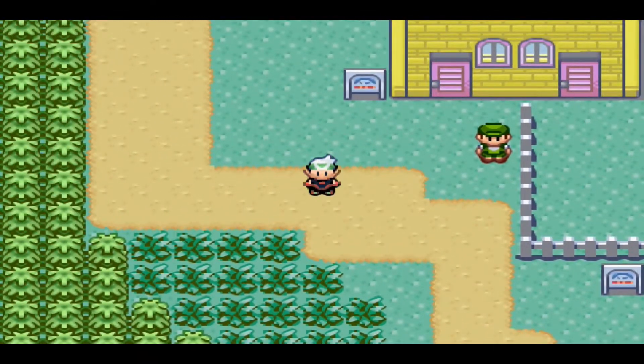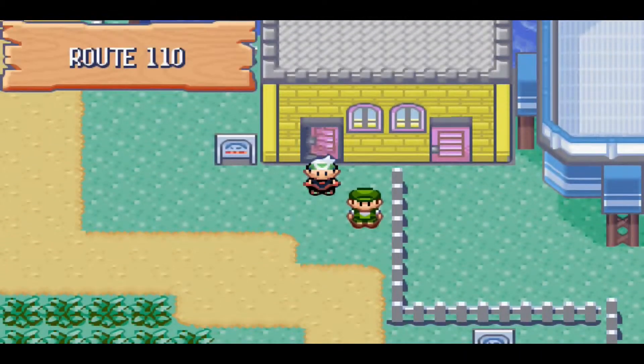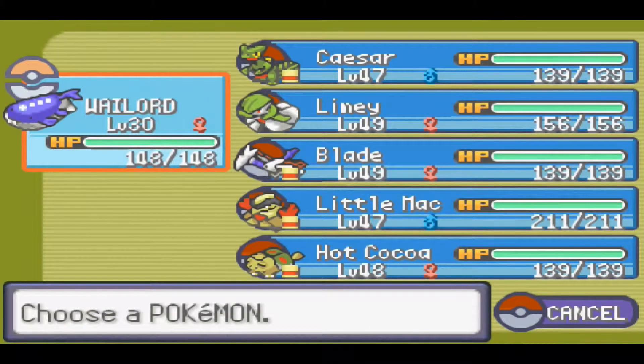This time we're going to be catching the final Legendary Pokemon of the adventure. If you don't know how to catch these Pokemon, you're going to need a couple things first. You're going to need a Pokemon that is under level 40, that is also higher than the wild Pokemon here, which is why I've got Wild Lord at the front, being at level 30.